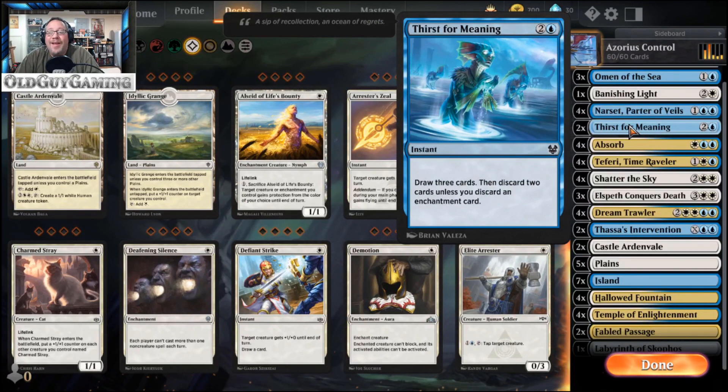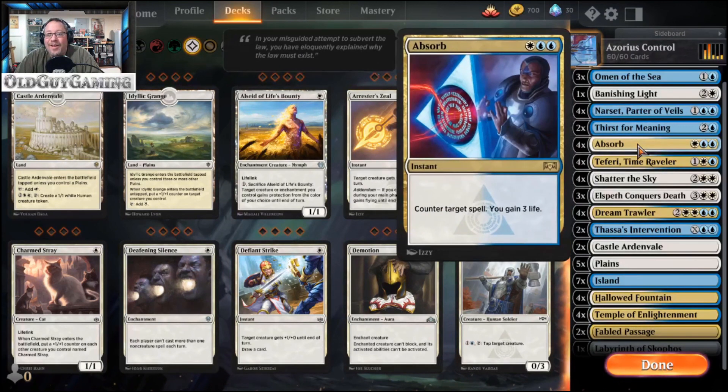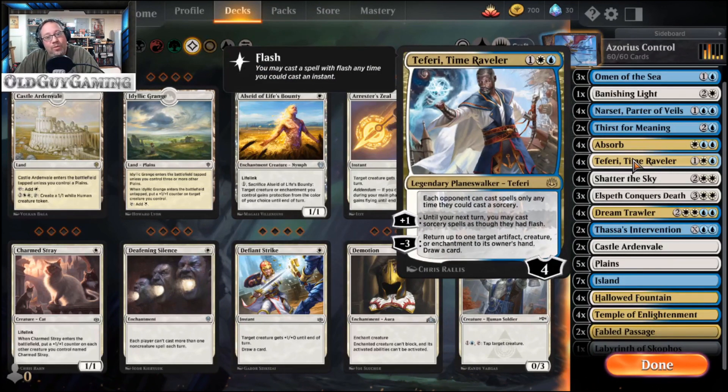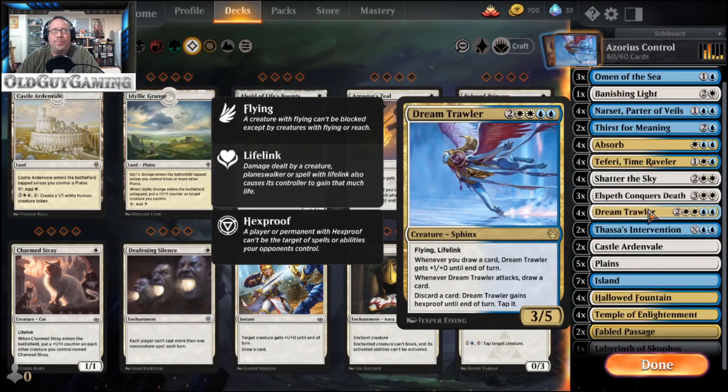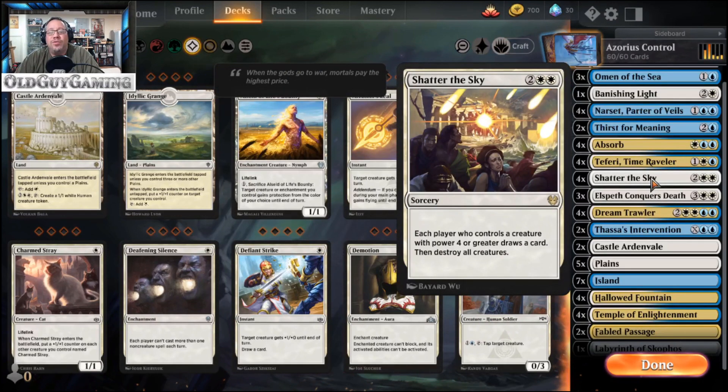Absorb is in there to ensure any spell you don't want in play gets countered. Teferi, our old friend, bounces stuff back to people's hands, helps you draw cards, and helps make Dream Trawler bigger. Shadow of the Sky is in there — be careful with this one. When you cast Dream Trawler it is a 3/5, but after your untap and upkeep draw it's already a 4/5. So if you cast Shadow of the Sky you do have a chance of killing your own creatures. Each player who controls a creature with power 4 or greater draws a card, then destroy all other creatures.